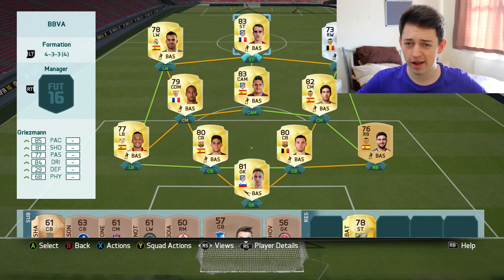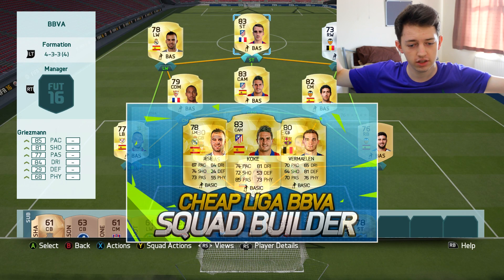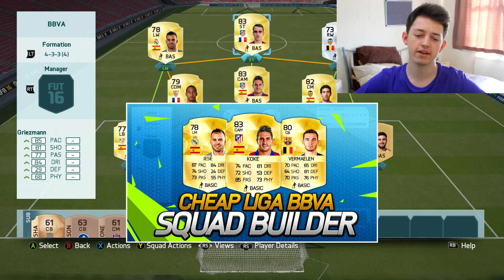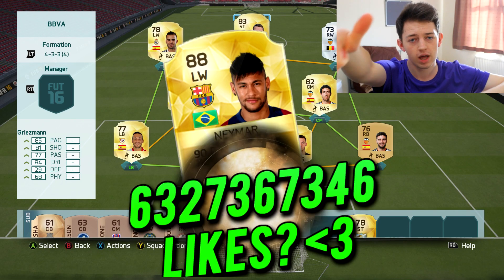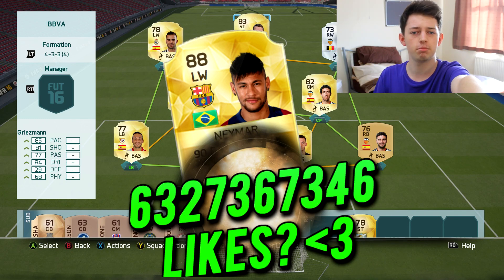What is up guys, GHD here and today we are back with another brand new video. This is the second video of the day, so if you did miss the cheap Liga BBVA squad, that's going to be down below in the description - go and check that out. But before we go into it, this is going to be the silver, cheap version of Messi, which is what you guys seem to enjoy. If you want to see the cheap Ronaldo tomorrow then smash the thumbs up and let me know in the description - do you want to see the cheap Ronaldo or the cheap Ibrahimovic?